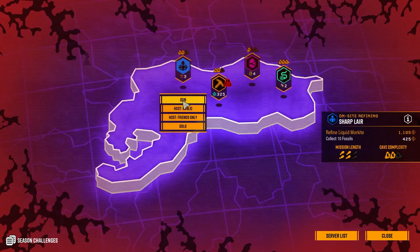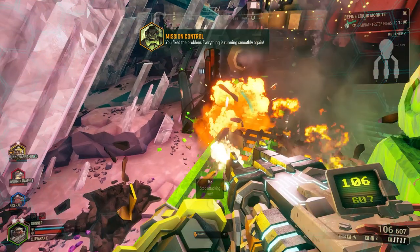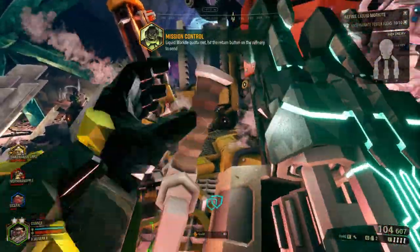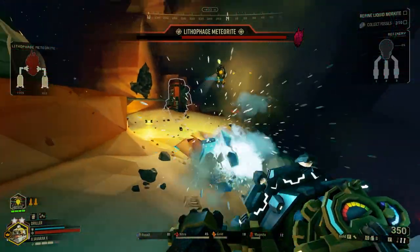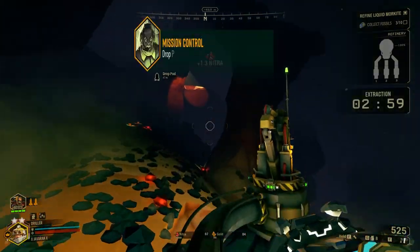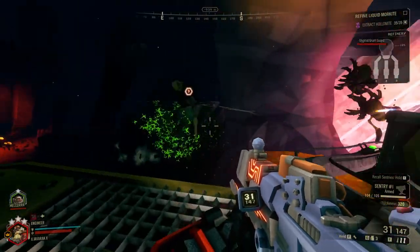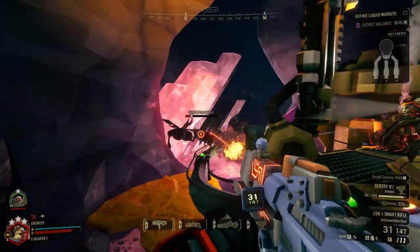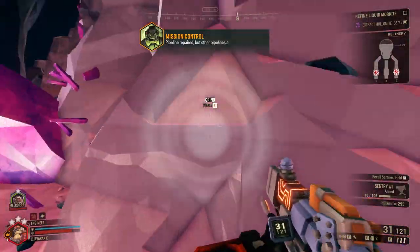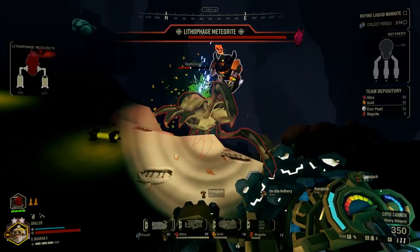On-site refining missions offer a good mix of complexity and fun. It's a very involved mission type, similar to escort and sabotage missions but not quite as much, so it doesn't hurt to know the finer details. Unlike most mission types, these missions aren't too much affected by cave length or complexity — the number of objectives doesn't change, as you will always have to connect three pumps to the station.